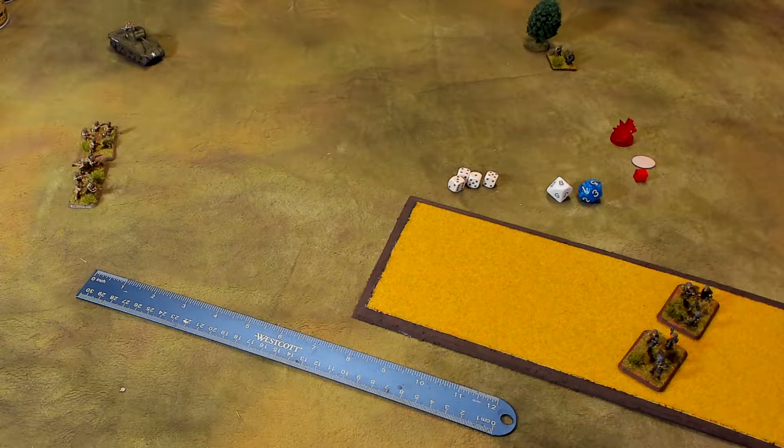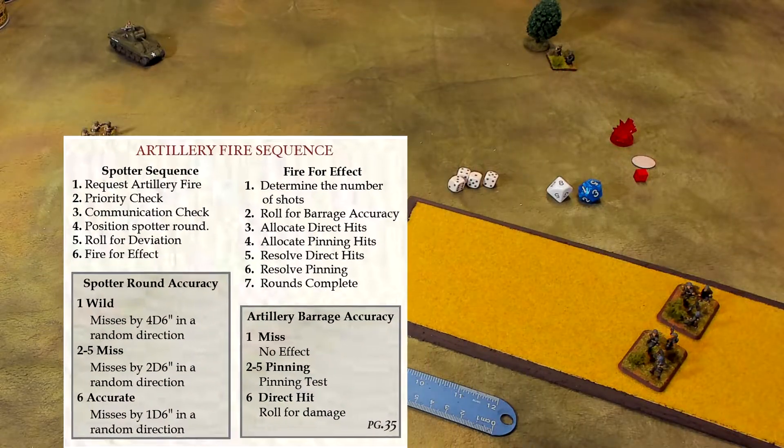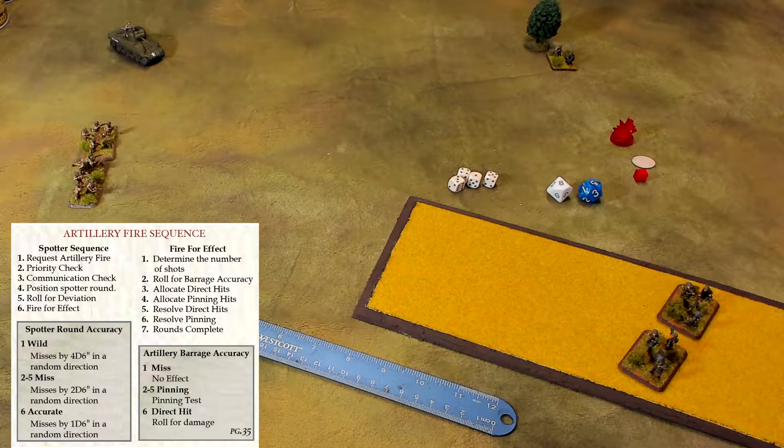To call for artillery, it's a multiple-step process. Step one: request the artillery fire order. Step two: check priority. Step three: make a communications check. Step four: position your spotter round. Step five: roll to see if it deviates. The final step is fire for effect. Each one of these steps has multiple parts to it. If you don't get it on the first playthrough, be sure to go back and rewatch it — the artillery fire process can be a little daunting.